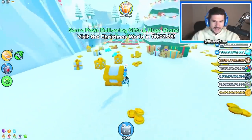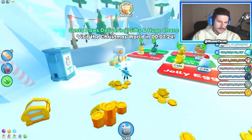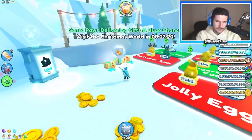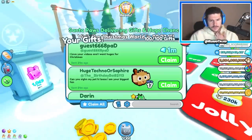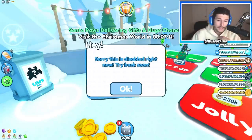Another huge feature they added is the gift feature and it's honestly one of the best features they've ever added. It's kind of like the bank except you can send someone a gift without having to access their bank and it's basically just cross trading, because you can send someone a gift and they don't even have to send you one back or accept it.